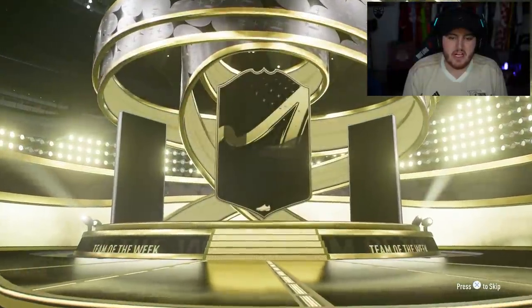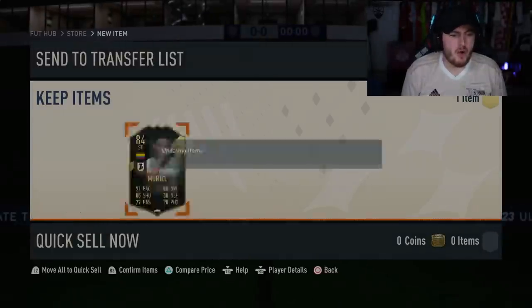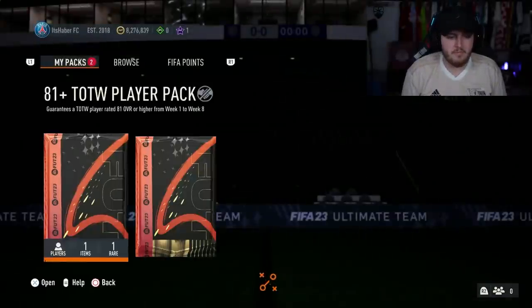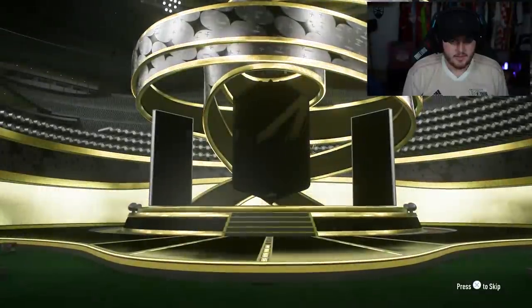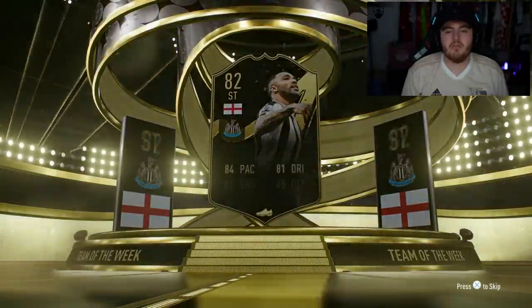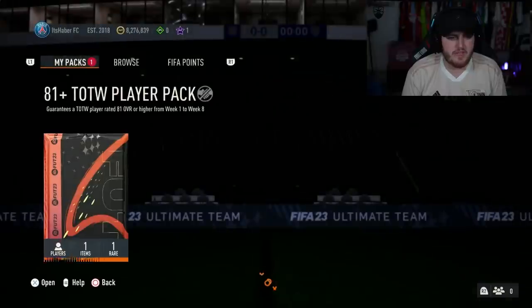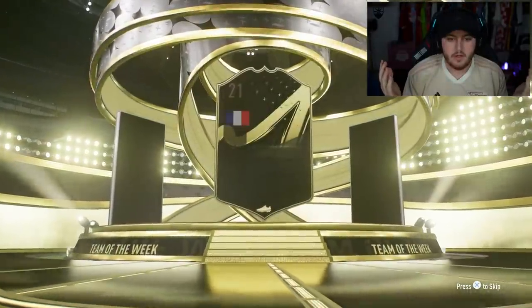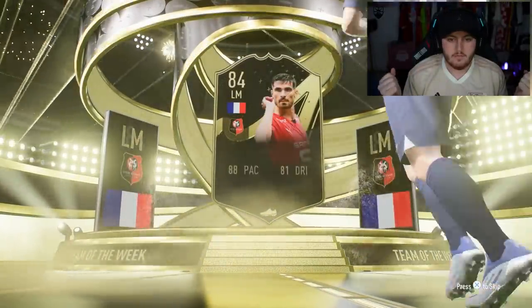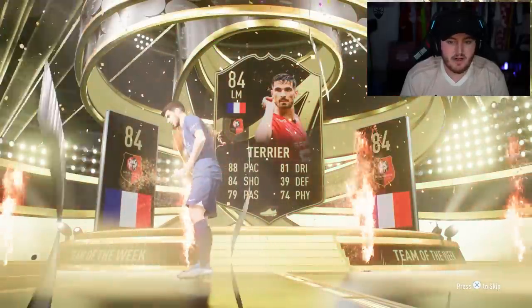Finally we get a walkout — big nation, Colombia, striker. Luis Muriel. Might already have him — I don't already have him, there you go. Come on, two more — Neymar and Mbappe. Walkout again — English striker, Callum Wilson. I'll take Callum Wilson, that's not bad. I'll happily take a Callum Wilson. And then the last one of the 10 81 plus player packs — walkout. I saw French, I got excited. I saw Terrier. I no longer got excited.